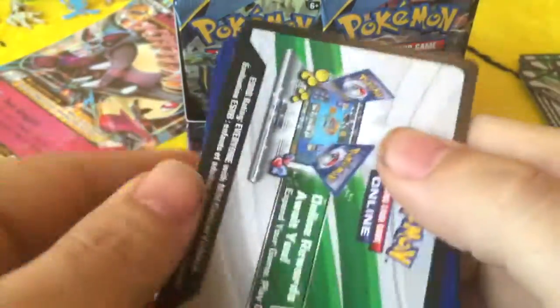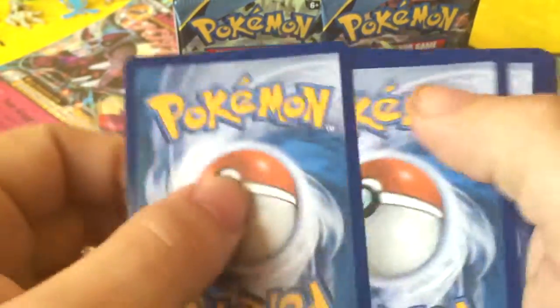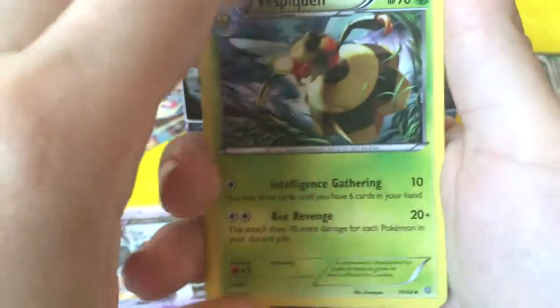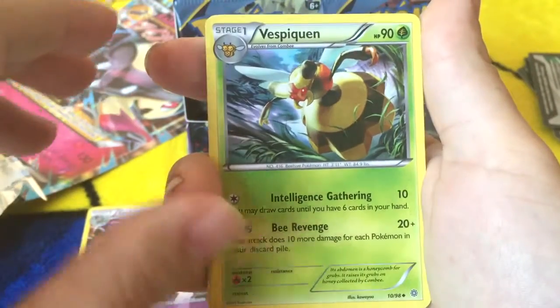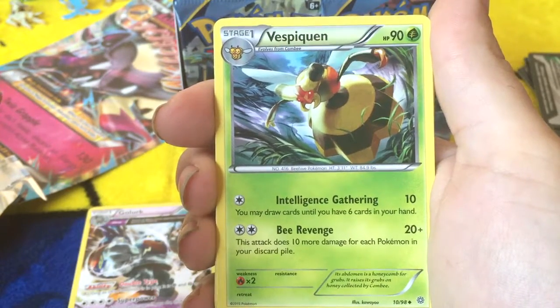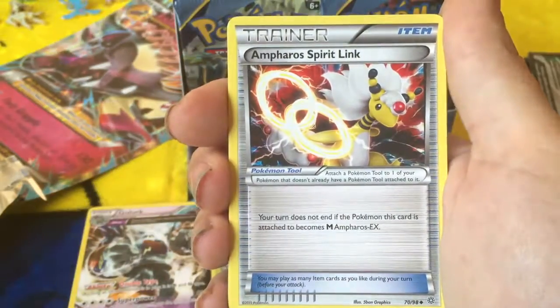Alright, next. Cotton Eve. One, two, three. I don't know why they put three cards in back that aren't the holo. Vespiquen — nice. You may draw cards until you have six in your hand. This attack is 10 plus 10 more damage for each Pokemon in your discard pile. That could get dirty.